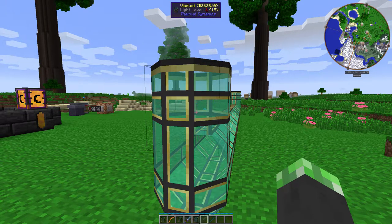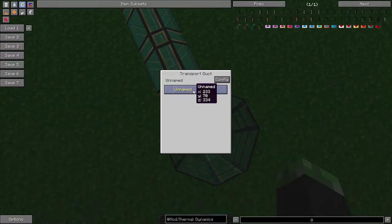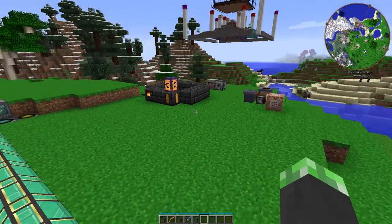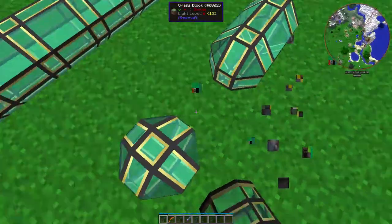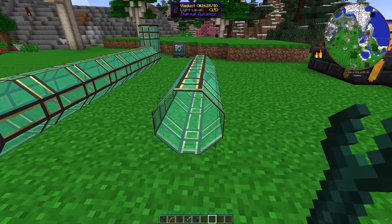They act as transport for players instead of fluids, energy, or items. Basically the way they work, you right-click one of the open ends, click the destination you want to go to, go through the pipe, and come out the other end. It is so cool. In order to create an exit or entrance, you need to right-click with a wrench on one side.